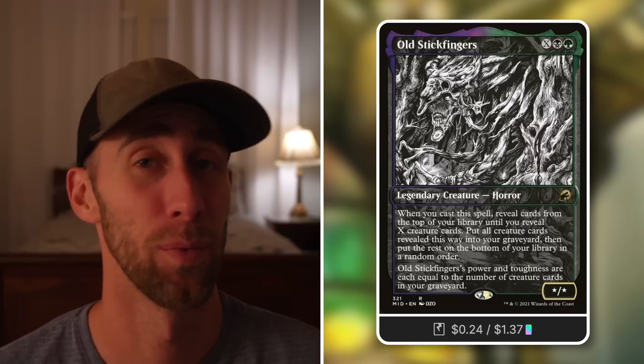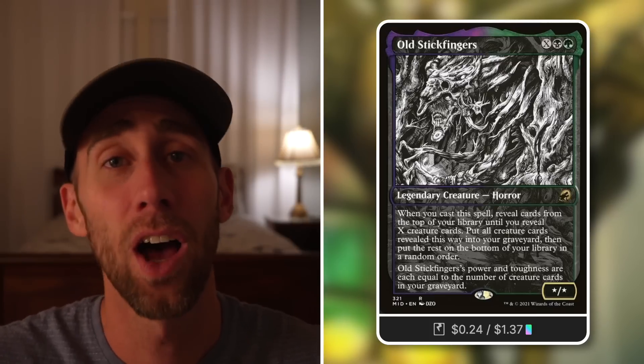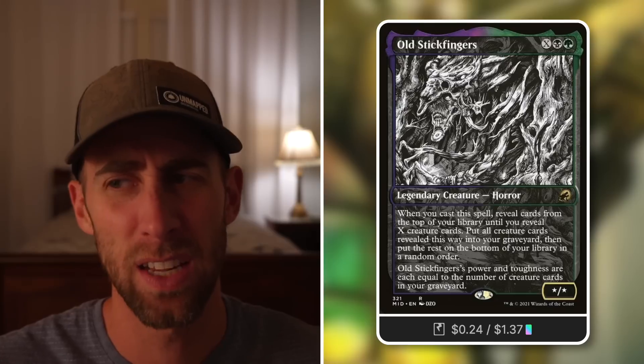Tactic 5: Self Mill — a fantastic component for this deck. Old Stickfingers: when you cast it, mill X creature cards to the graveyard, stashing your graveyard with tons of creatures that Nashi can help get back out. On top of that, its power equals the number of creature cards in your graveyard, so it can hit for a lot as well.